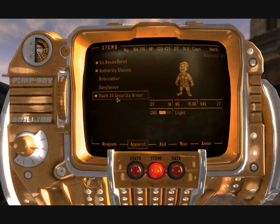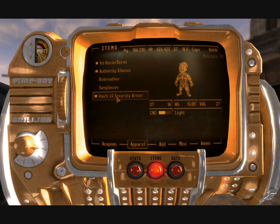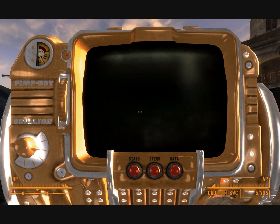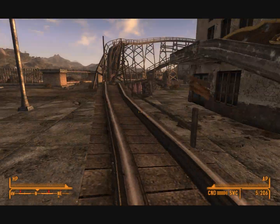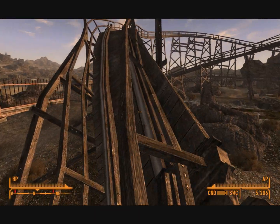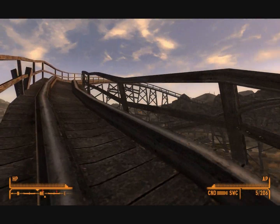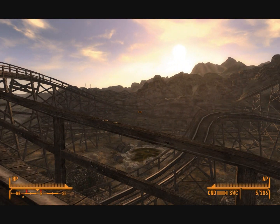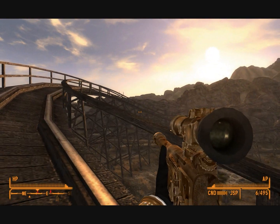The reason I use Vault 34 security armor is because it's extremely easy to repair, it's the best light armor in the game, and thanks to my Travel Light perk I actually get a 10% movement bonus. In my opinion, power armor is absolutely pointless on very hard mode. It's better to be agile and have a decent amount of damage threshold, because you can always increase it with Med-X if you absolutely have to.